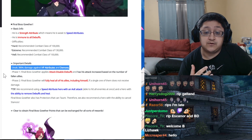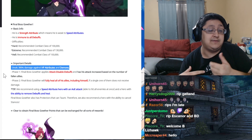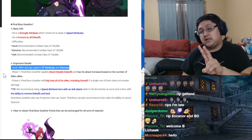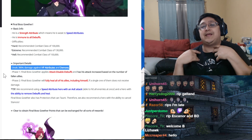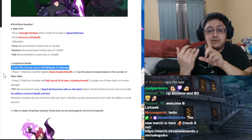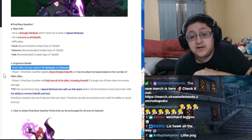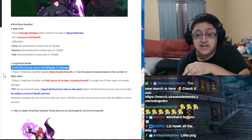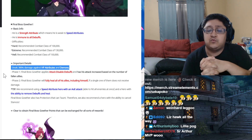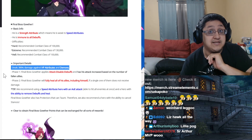Yes it is a full heal, yes it is annoying, but it is a lot easier than Final Boss King. The tip is to use speed attribute characters with AoE attack and the ability to hit all enemies at once, plus a hero to remove debuffs and heal — basically use Lilia. Lilia uses area effect attacks on skill 1 and healing on skill 2. Final Boss Gother also has protectors that can taunt, so they recommend using a hero that can cancel stances. If you have Weinhardt, you could potentially use him here — he does have AoE cards as well as the ability to remove stances.